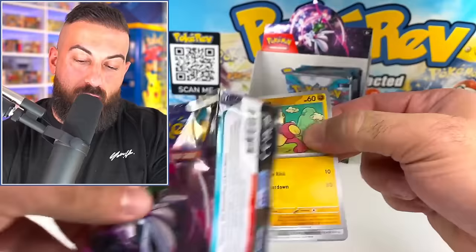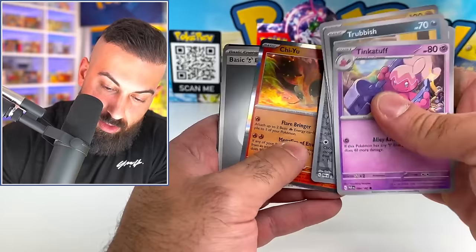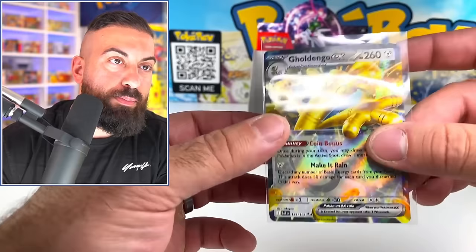Nine pulls now. This is a little different. Simipour, Goldango. The special illustration rare - and I was completely wrong, there are way more than six. There are like 15, but six of them are trainers.